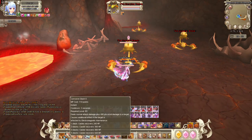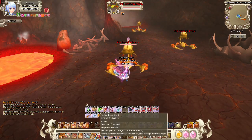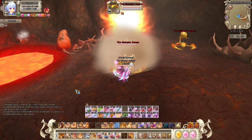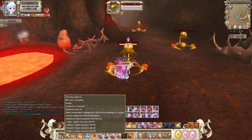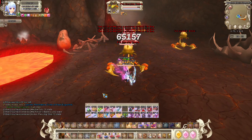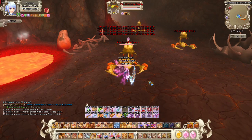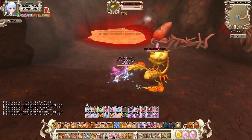So the first thing — you guys can see the skills are numbered 1 through 6. Skills 1 and 2 are single-target damage skills. This is Corrosive Slashes — this is the skill I always want to use because the animation is really simple. It doesn't do crazy animation.